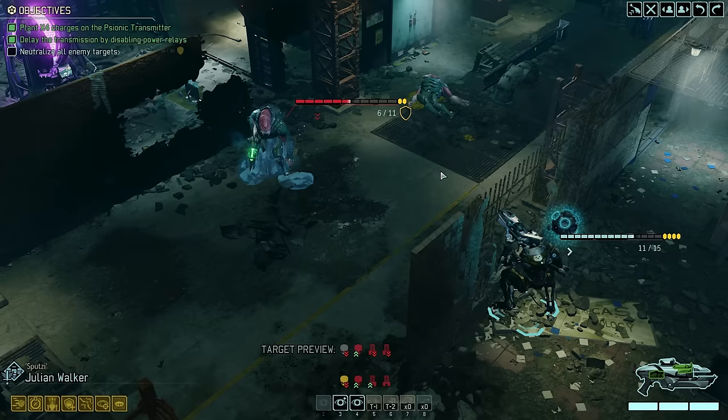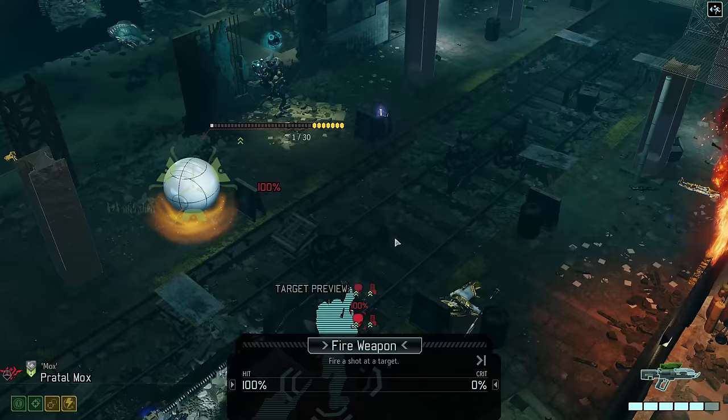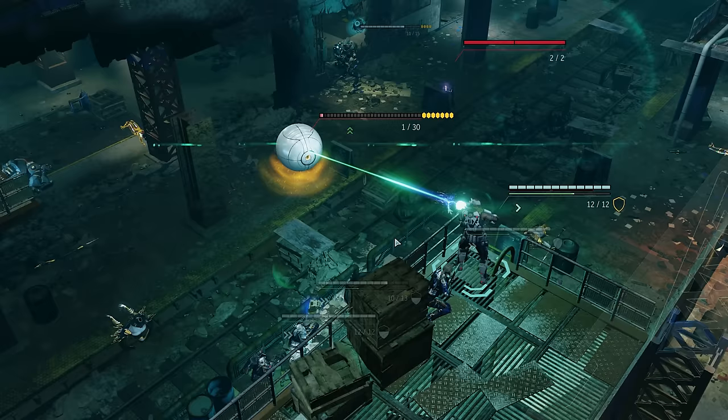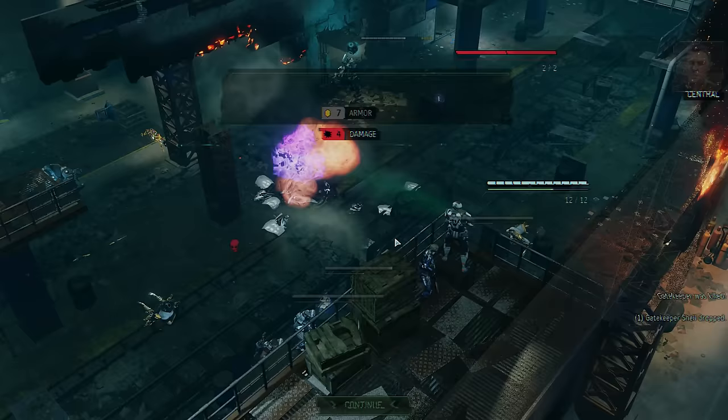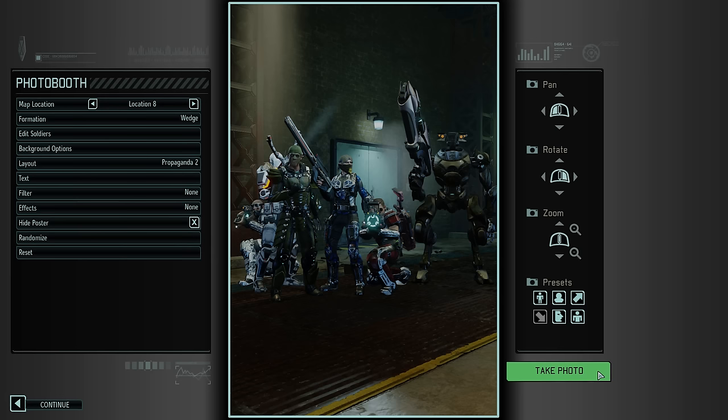MiG takes out Muton number one, Julian moves in guaranteed to kill number two, and finally Mox takes out the Gatekeeper — though I feel like he didn't get to shine as much as I had hoped. Mission complete — two dicey situations solved nicely, and apart from three points of feedback damage on Van Dijk, nobody got injured. Filling 20 minutes of video with a six-turn mission — I think that deserves an achievement of its own.